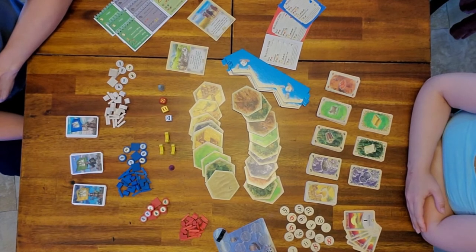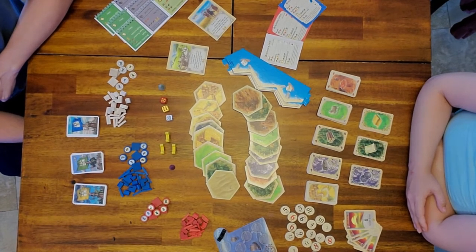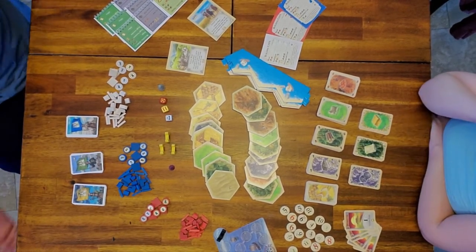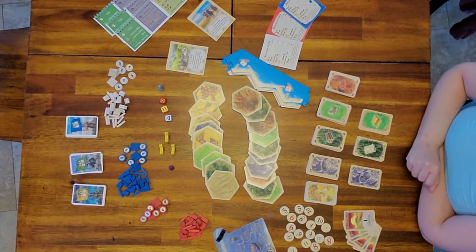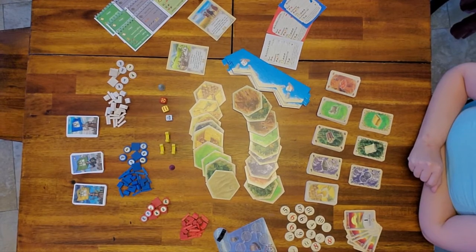Today we are playing Catan expansion Cities and Knights, which is the second expansion. If you're unsure of how to play Settlers of Catan, check out our other videos or blogs on that one first before watching this one. These are all the pieces you're going to need, and we'll quickly set up the board, put on the numbers, and set up our play area.